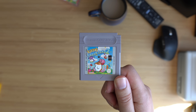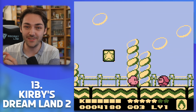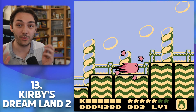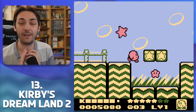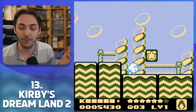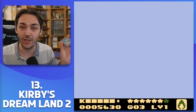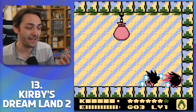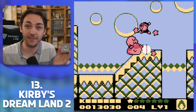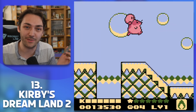Number 13 is a sequel to a game we had earlier in the list — Kirby's Dream Land 2. They took everything great about the original, shrunk the sprites down slightly to fit the screen better and give a wider field of view, and just went wild with it. It's an absolutely massive Kirby adventure that takes a lot more inspiration from Kirby's Adventure on the NES. This is a full-featured Kirby game with copy abilities and animal buddies — something brand new that they then carried forward into Dream Land 3 on the SNES.